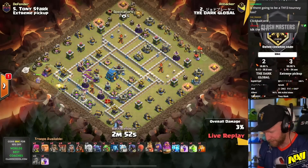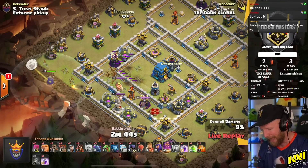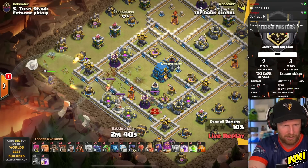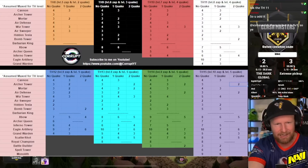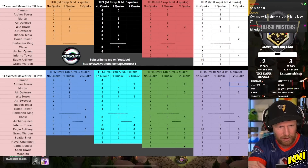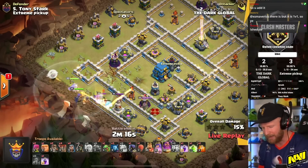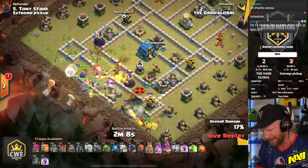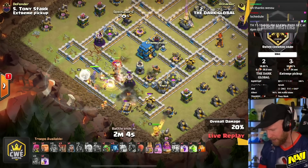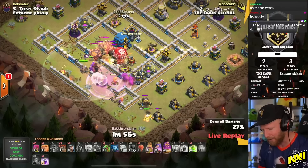Dark Global will send in a PEKKA Super Wizard Smash with Lightning to take out the X-Bow and everything around it. While the Warden Walk continues, here's a chart — take a screenshot if you don't have it. It's a full breakdown of how many Lightning spells it takes with a Quake, with no Quakes, and with two Quakes for every Town Hall level in the game, so you can use the exact right amount as a quick reference. This PEKKA smash uses Lightning combined with the Warden Walk to cut out a big chunk of the base, very similar to what we saw with the Super Witches.